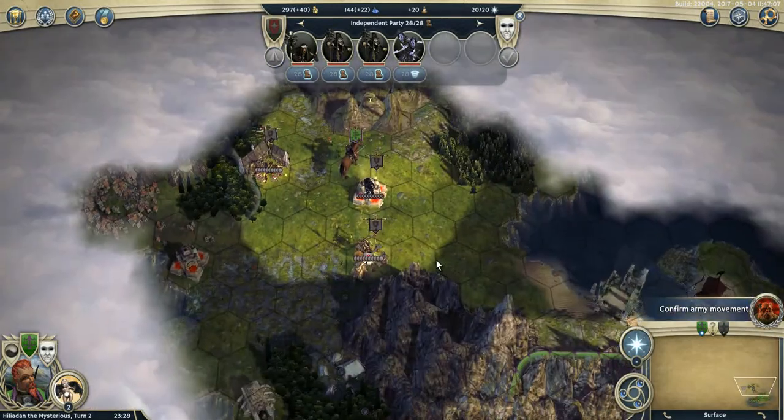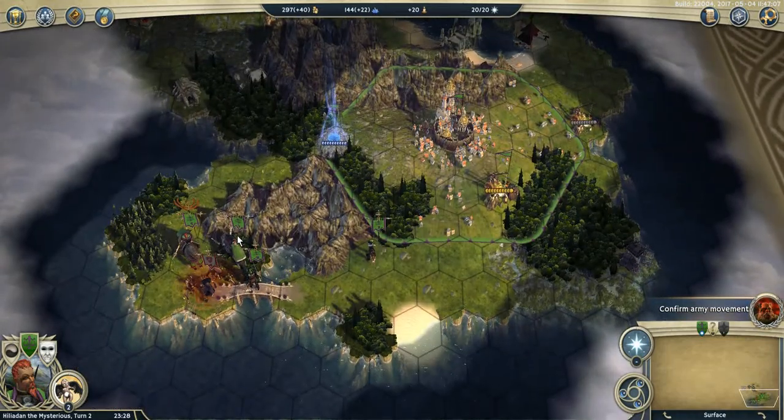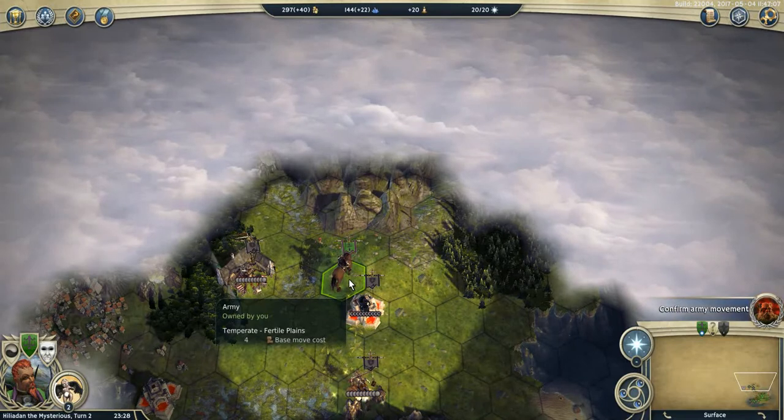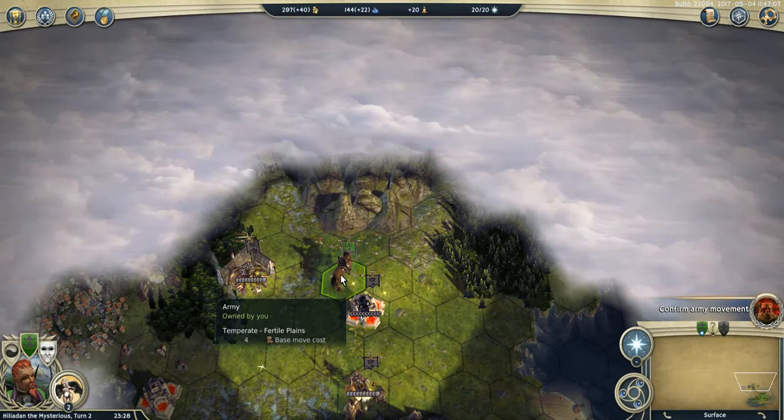The cavalry isn't with me because it was over there, so it would take a lot of movement to get back. That means I'm probably going to use some spells to kill the necromantic defenders.